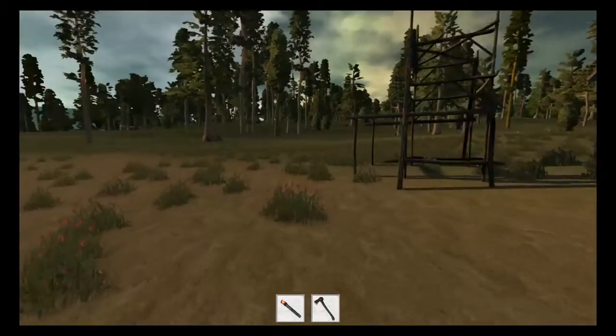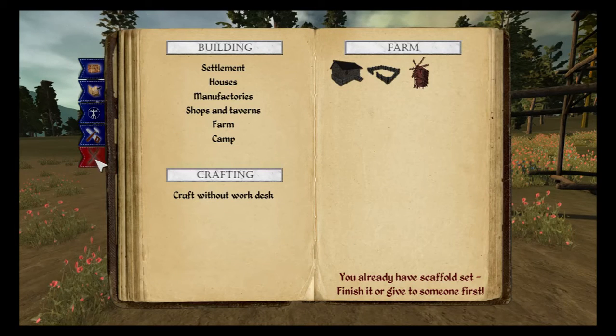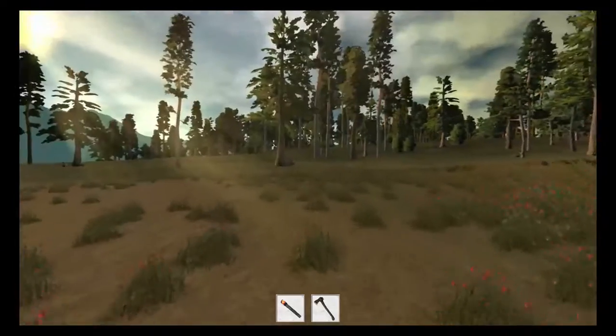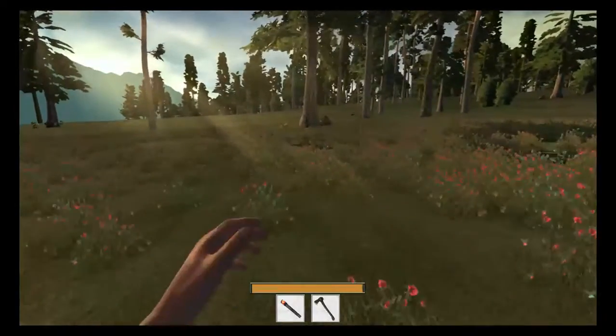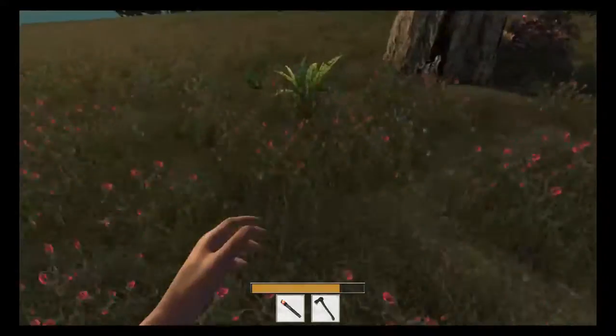If you look at our stats, you can see that hunger is 56, vigor — that's sleep by the way — so we need to go off and have a look for some berries and stuff like that. I'm going to want to try and find some other bits and pieces.